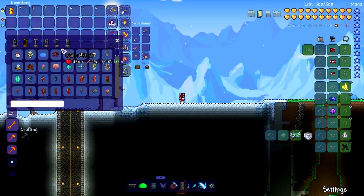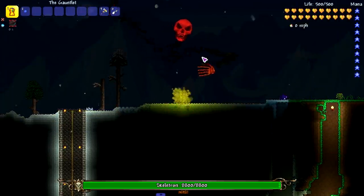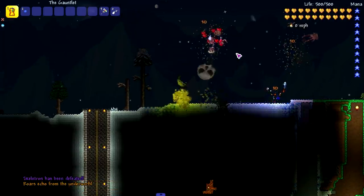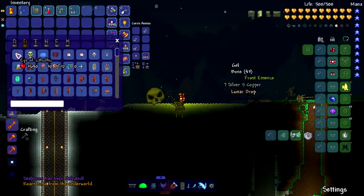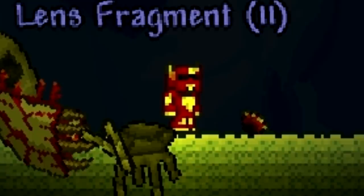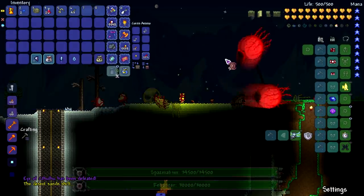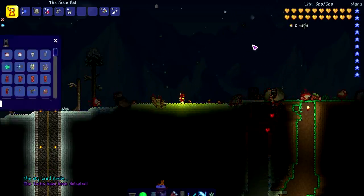Let's make it nighttime and spawn in Skeletron — he's got hands and a head. Yeah, that killed him in one try. Let's try the Eye of Cthulhu — yep, died in one snap as expected.